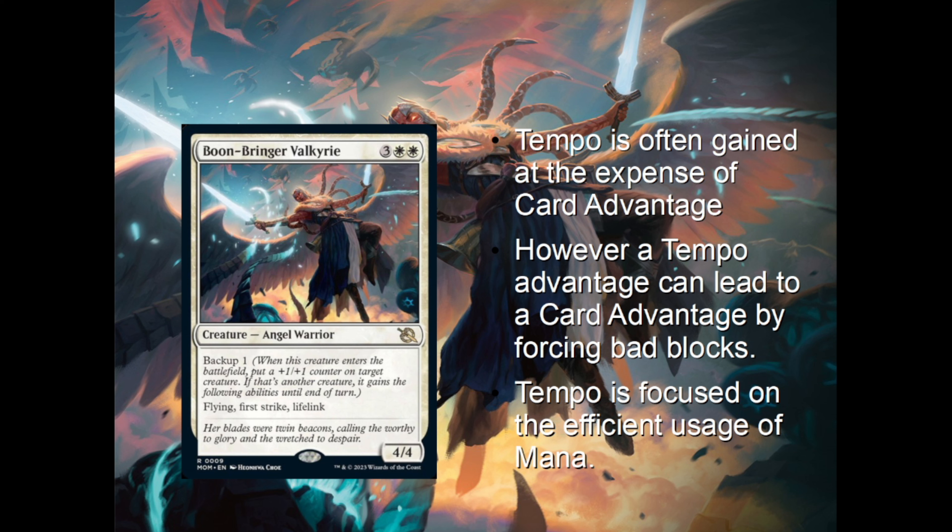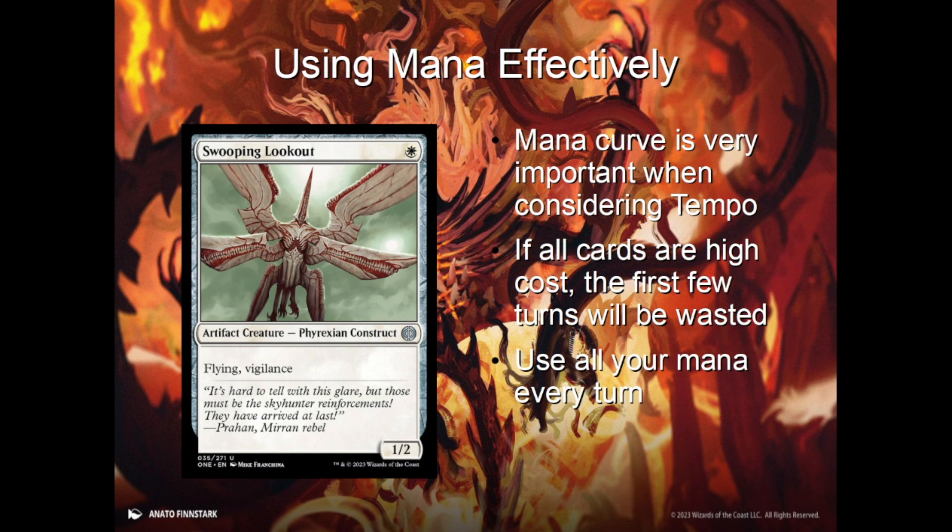Probably the best way to gain and measure your tempo is by how efficiently you're using your mana. Way back in part two of this series, we introduced the concept of the mana curve, which is very important as it relates to tempo. If every card in your deck is a high-cost high-impact spell, then your first few turns will be completely wasted just playing land and passing the turn to your opponent, and if your opponent can make better use of their mana by putting down smaller creatures and attacking every turn, you'll be so far behind when you finally cast your first creature that you might not be able to catch back up.